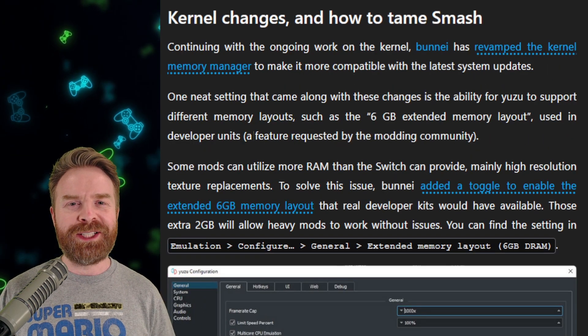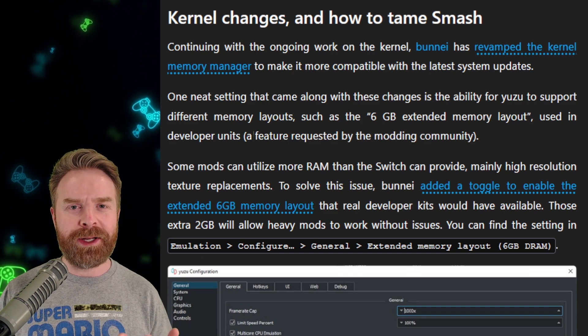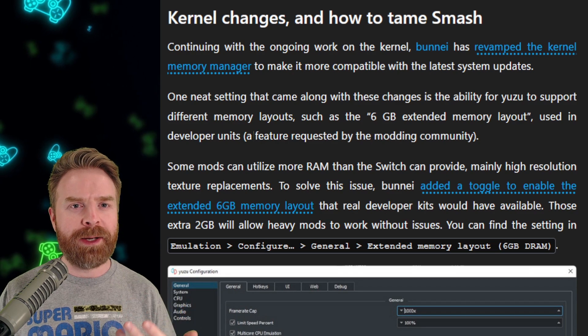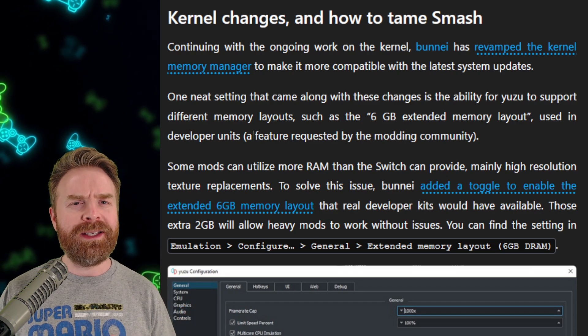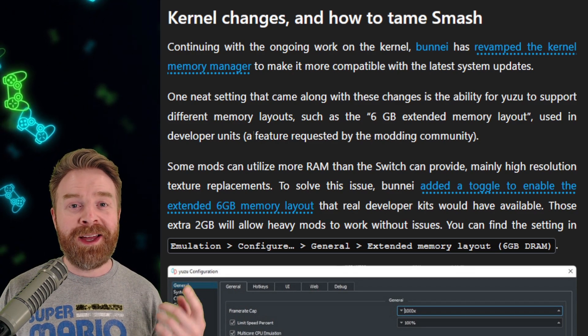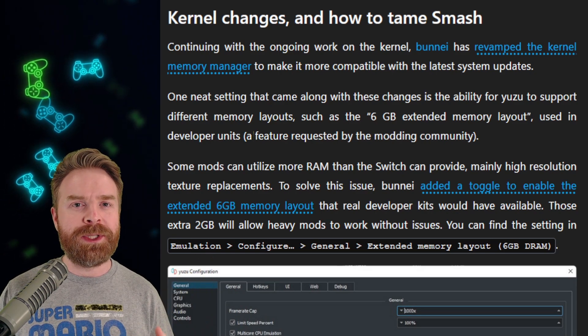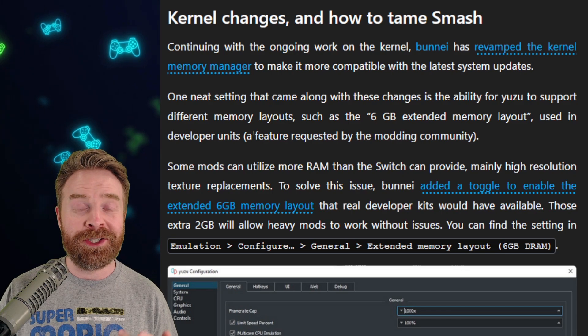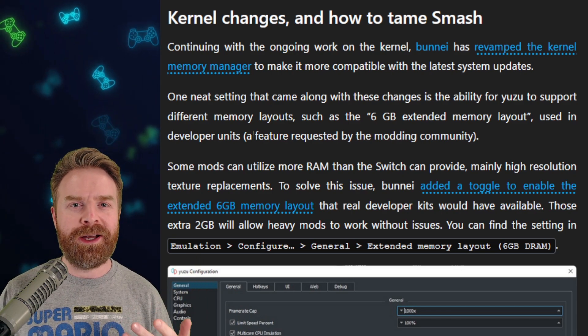The Switch only has 4 gigs of RAM. If you like to mod your Switch games, maybe add in some high-res texture packs, you might need access to some extra RAM. Yuzu now has a built-in option to enable 6 gigs of RAM, which is 2 more than the standard Switch. This will help you out with a ton of different things.